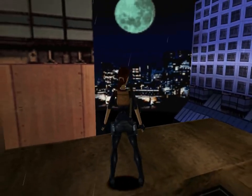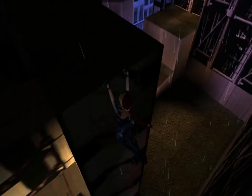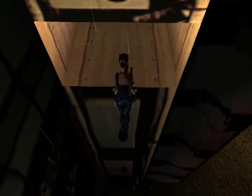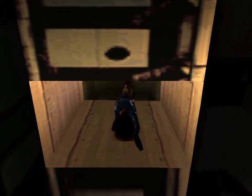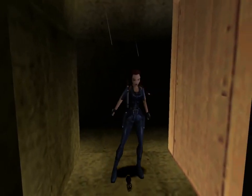Now I've got to get down over here. Over here is the first and only secret. What we want to do is fall off backwards and grab the ledge, then shimmy over. Let go and pull yourself up here. Then turn around and back up to fall down into the first secret. This secret consists of a rocket and a large medpack.